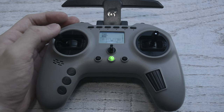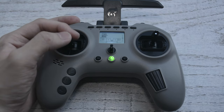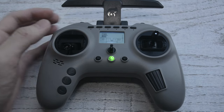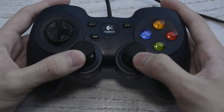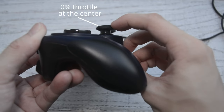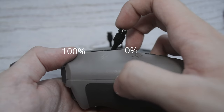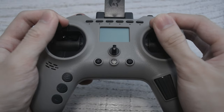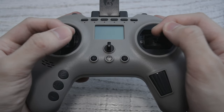Usually, the left gimbal controls the throttle and yaw of the drone. Having the sticks utilize the full range of vertical travel allows more control over the throttle, and you're not fighting the sticks since it keeps its position. With a game controller, you have limited vertical travel for the left stick since it centers, and the center is at 0% throttle, unlike the radio which has 0% throttle at the bottom. Overall, the radio allows for more precise control because of the larger range of motion of the gimbals, and the sticks also suit different types of grips such as pinching or hybrid grip.